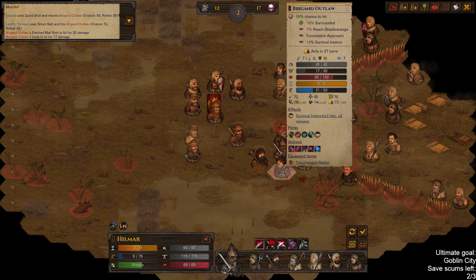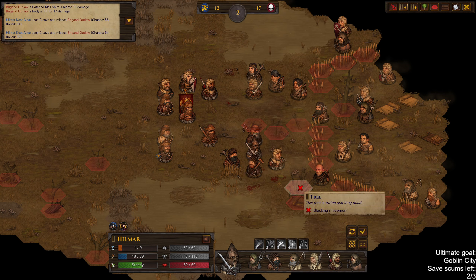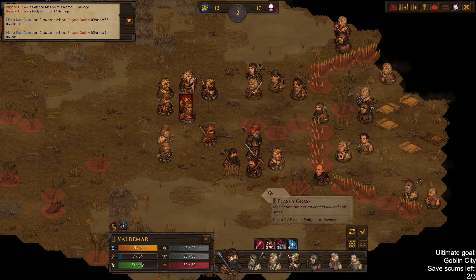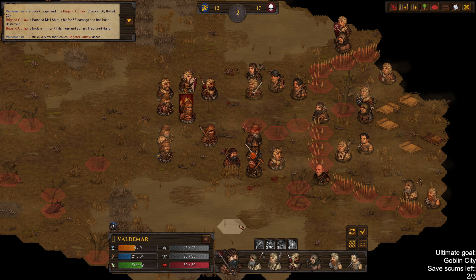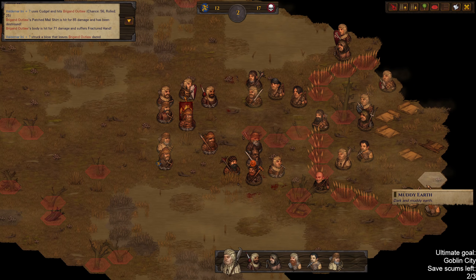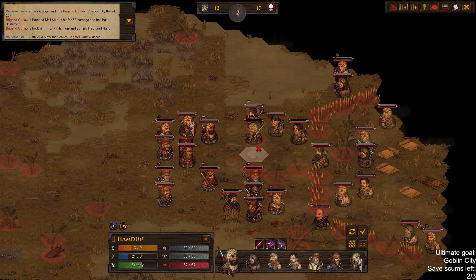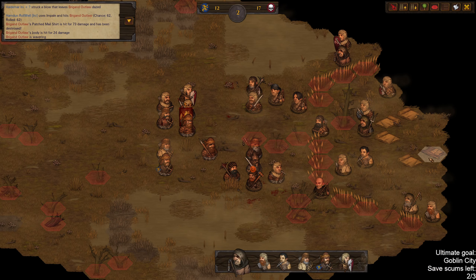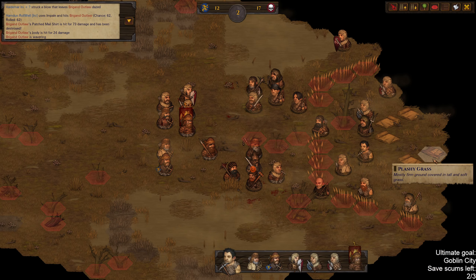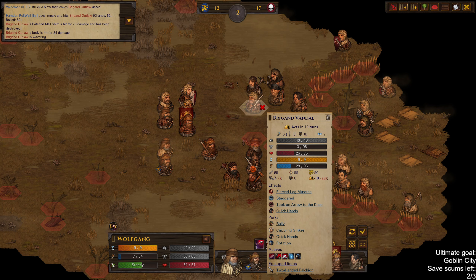Can we hit this guy — 56, no. What about 54? No. 56 — yes, back short hand and dazed. Nice try buddy. Go for this guy, good — one step back. I don't want to shoot him since we already have Arrow to the Knee in effect.